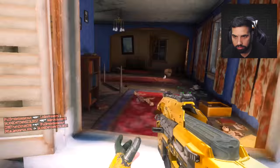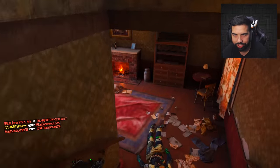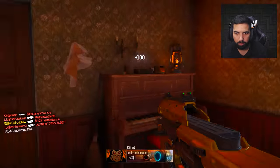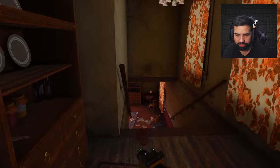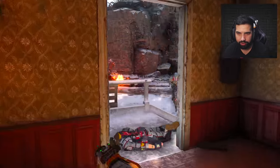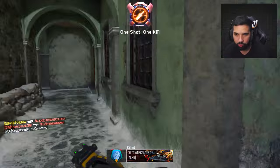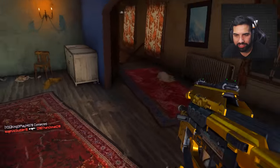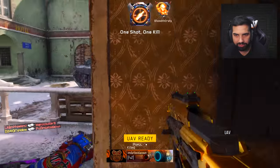Watch this — catch a bro, he's coming this way! Oh my god, what weapon is he using? Is he using the Weevil like me? There's a sniper over there, I'm not even gonna dare. The Weevil is so amazing in this game mode. A lot of weapons are good in hardcore obviously, but with this setup it's literally a speed class — it's extremely fast.